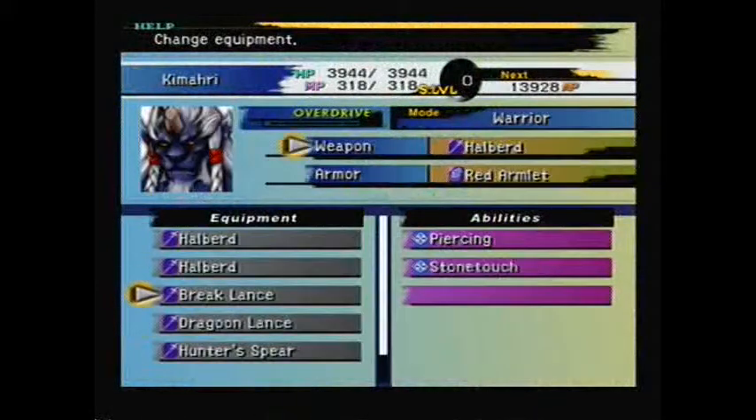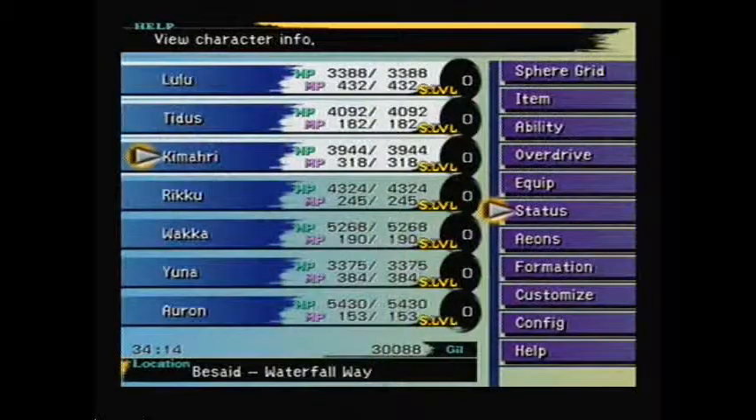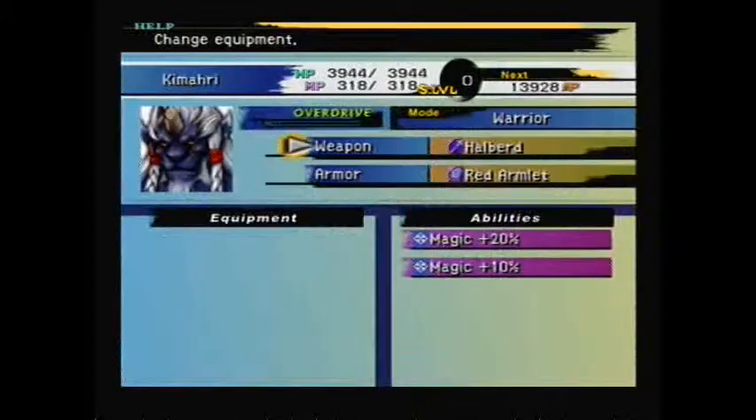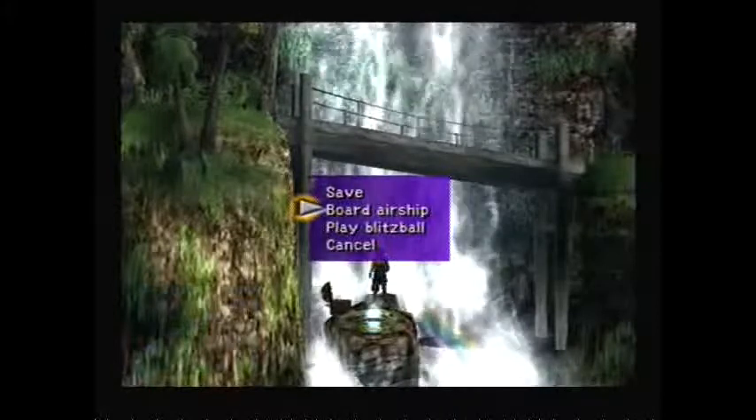Dragoon Lance. Kamari. Magic Counter, Evade Encounter - that's pretty sweet. That's pretty sweet if he had any strength, which he doesn't. Instead he's got Magic 30. So, okay, just like a little thing. That's not bad. Little treasure box.